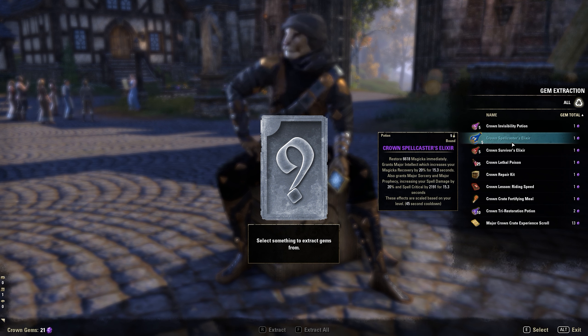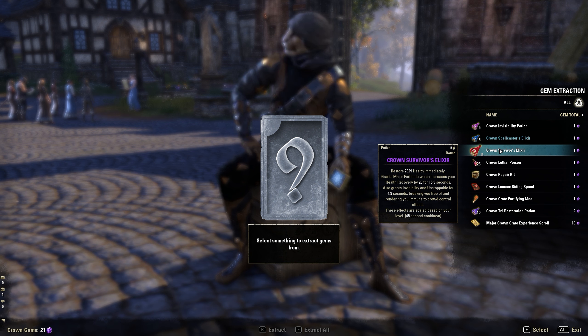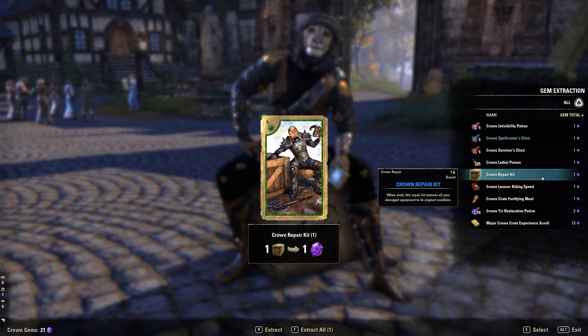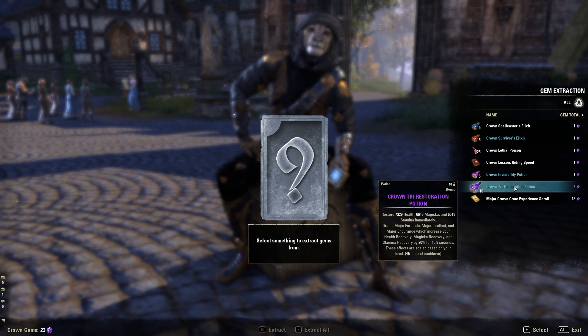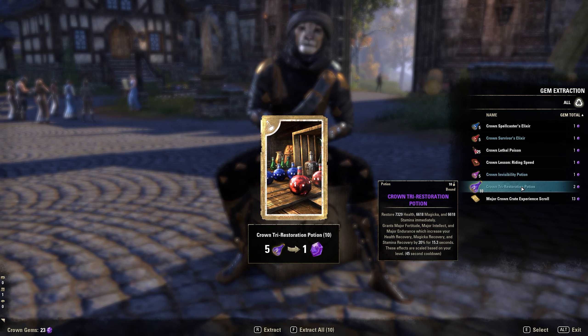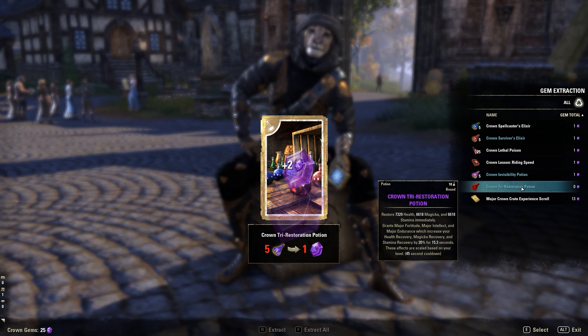I'm going to trade the Refreshing Drink for one gem. Invisibility Potions — I'll keep those for now. The Spellcaster's Elixir is really cool: you get magical recovery, increased spell damage by 20%, and a crit increase for 15 seconds — and the duration increases at higher levels. Survivor's Elixir restores health immediately, which is good. Lethal Poison is one gem exchange. Repair Kit I have no use for, so I'll get rid of that. Fortifying Meal — useful but I'd rather have other stuff.